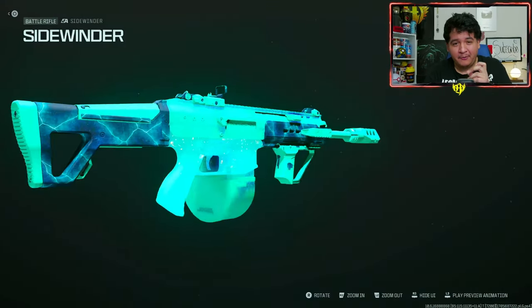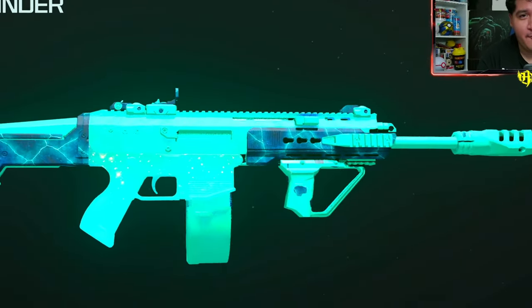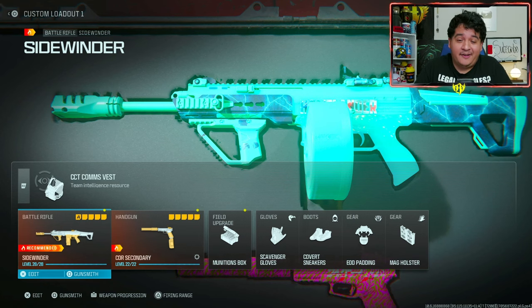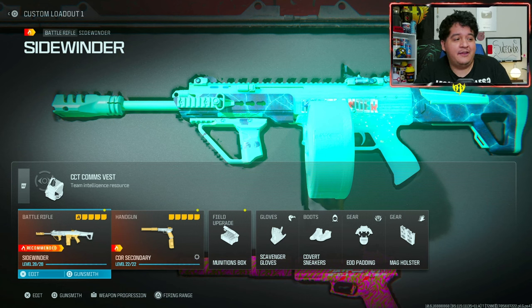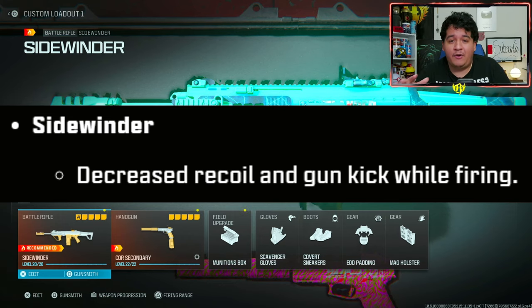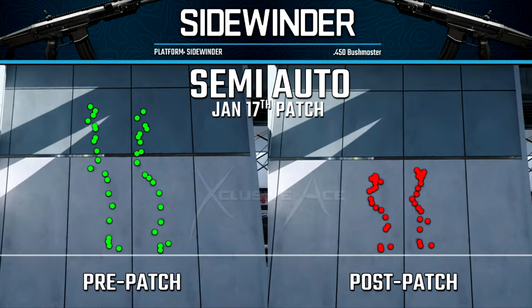In today's video we're going to be rocking and rolling with the battle rifle turned LMG — the Sidewinder BR. A lot of content came out with the Sidewinder. To start things off, the Sidewinder got buffed in the most recent Season 1 Reloaded update. You can see from the patch notes it got decreased recoil and gun kick while firing. Thanks to Exclusive Ace, you can see the before and after — they improved the Sidewinder's recoil a ton.